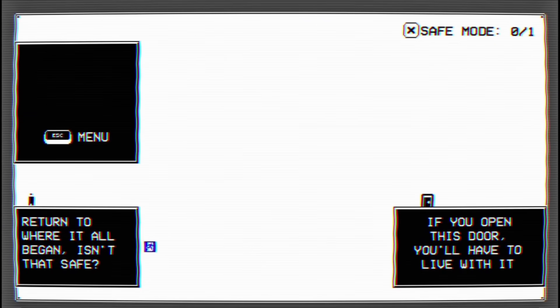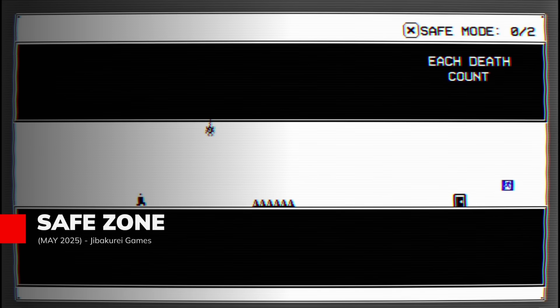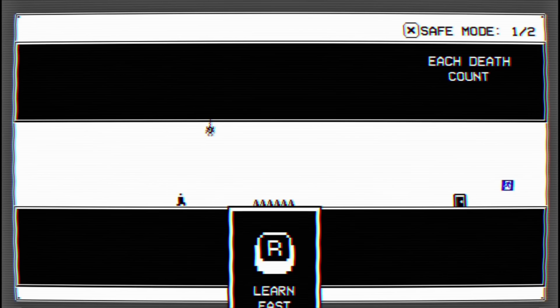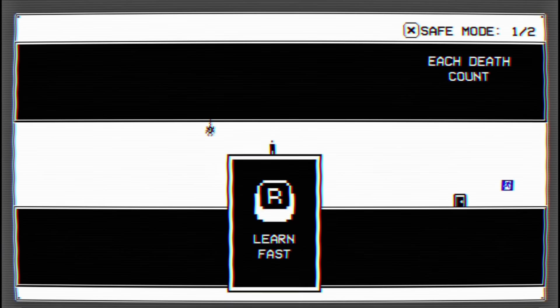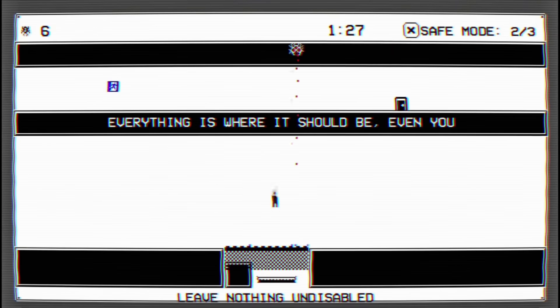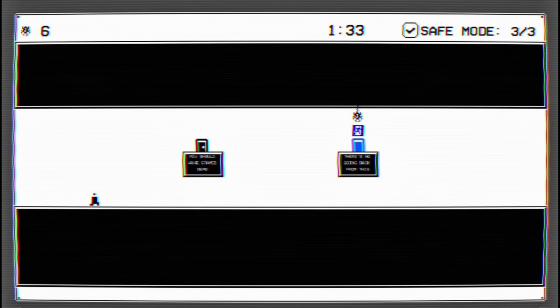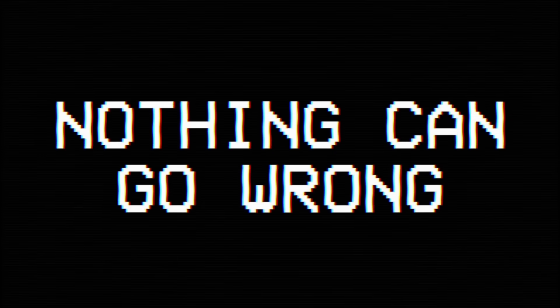A psychological experience that masquerades as a platformer but reveals something far more unsettling. Safe Zone positions you as Subject 42 in a simulation designed to break you into pieces. Guided by Mara, an AI that claims to know what you need before you do, you'll need to learn the core mechanic that subverts traditional gaming logic completely. Death isn't failure — rather, it's the only way forward. You'll die in traps to unlock black doors, with each death counting towards your progress. With three possible endings based on your choices and skill, the game explores themes of obedience, observation, and defiance against an increasingly controlling system. Can you make it out of the safe zone?